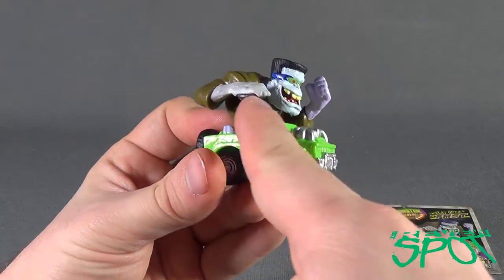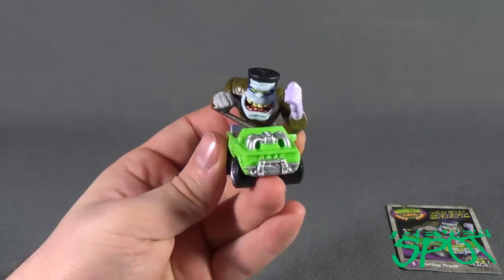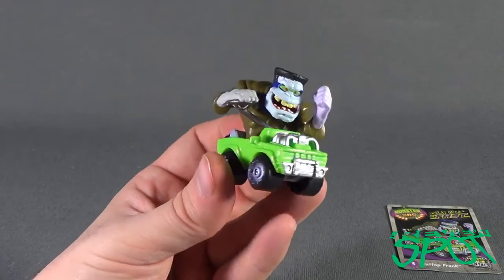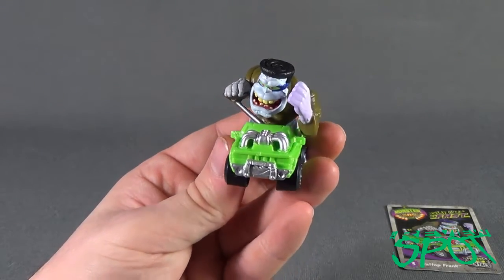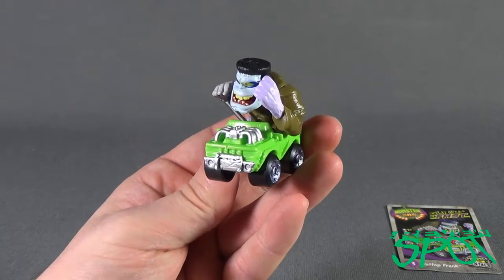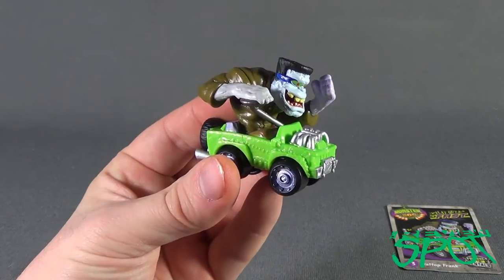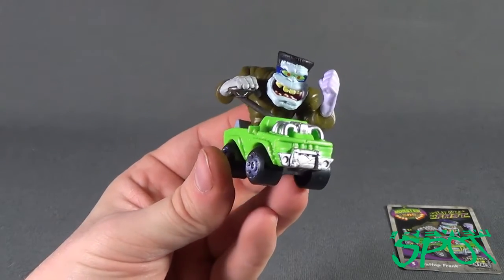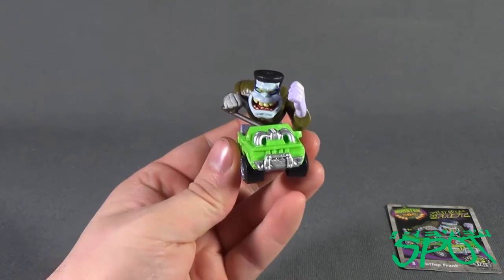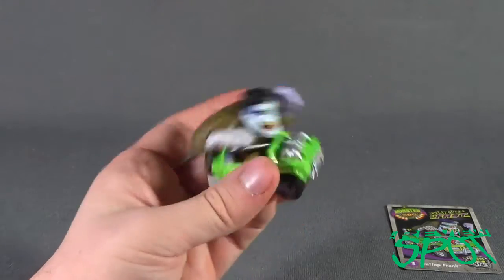Much like the larger one, Flat Top Frank is sitting above — kind of sticking outside of his car. He's got what I guess is the throttle, or maybe it's the steering wheel. You'd be surprised if this guy could get around corners with just that one control, but maybe it's just a joystick. The coloring, much like the large one, has a purplish-colored hand on one side and more of a gray arm on the other, with an off-gray face. There's no posability to it, but that's not really why you're getting it — you're getting it because it's a terrifying monster driving around in what looks like a jeep or an SUV.